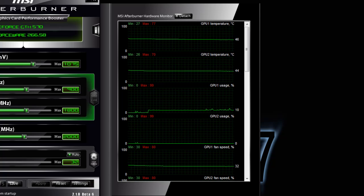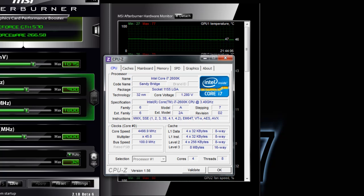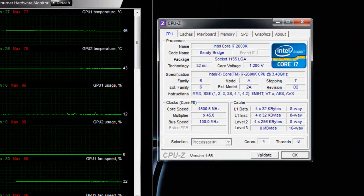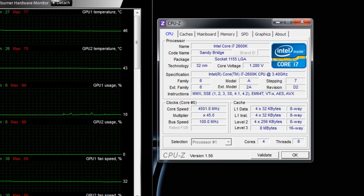I reseated the heatsink just to double check and make sure everything was set right, and the temperatures dropped a little bit more. So, 3DMark11: at stock it scored 92.36. Then overclocked to 850 core, 1700 shader, and 2000 memory, it scored 98.42. And then overclocked to 900 core, 1800 shader, and 2000 memory, it jumped up to 10,932. The performance gain was incredible — absolutely incredible.